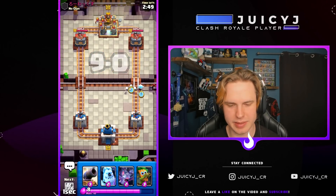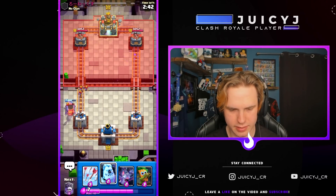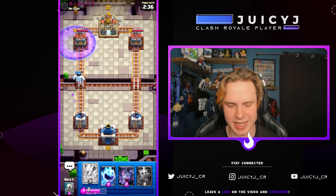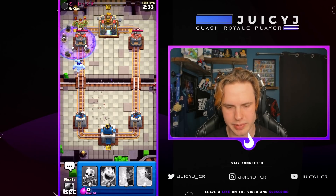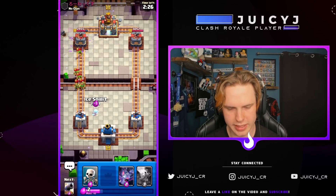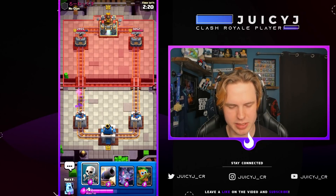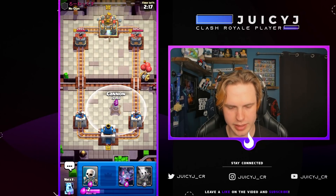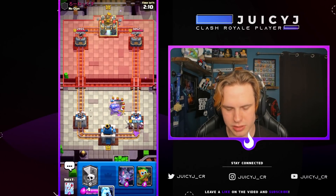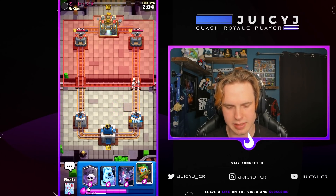We're gonna go in with ice spirit, skeletons, cannon on that. We're gonna go with ice golem here thinking that we're just gonna defend it. We come over to the graveyard, get arrows ready, get the arrows on the spear goblins — arrows on the spear goblins came down pretty quick. He's gonna panic with a snowball. I can use my ice spirit to fully counter this goblin gang remnants. We actually take a 500 damage lead to start off here. He's going, we can just cannon to defend.